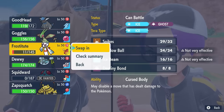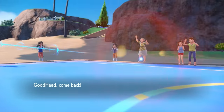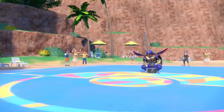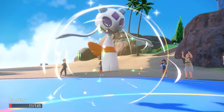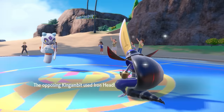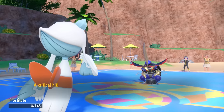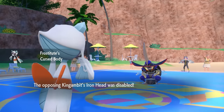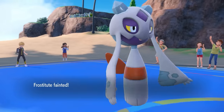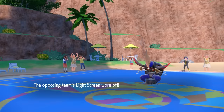I'm Choice-locked into Head Smash, so I have no business staying in against King Gambit. I go back into Frostlass, figuring they might go for a Swords Dance so I can come in for free and try for Destiny Bond. However, they figure if we're slamming heads today they can get in on the fun — they finish me with Iron Head, but I actually get Cursed Body to activate, disabling the Iron Head, which opens the door a little bit for what I can do.